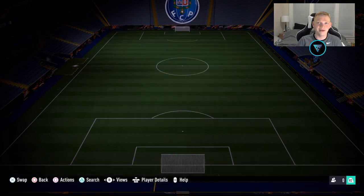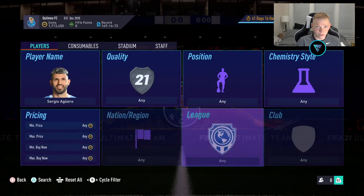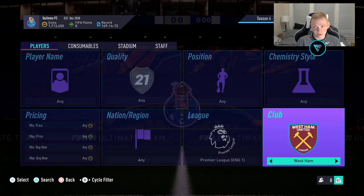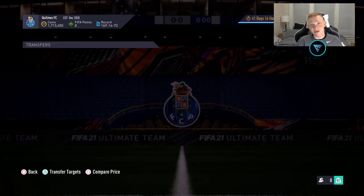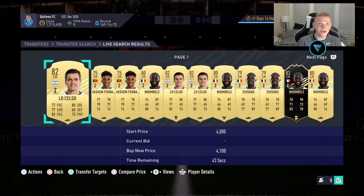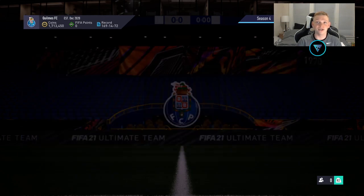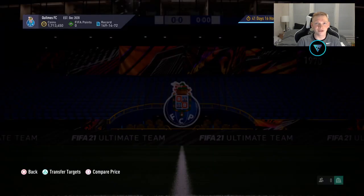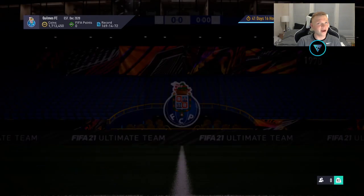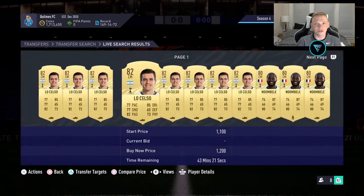Let's jump right into these trading methods. We're going to start off in the Premier League. Our first one, we're going to be looking at Premier League Spurs central midfielders. In this filter you've got Lo Celso, Getz and Fernandez, Ndombele, and Sissoko. If we go ahead and look at the price of these cards, they have dropped a bit in price, but they're still going to be good ones to snipe.